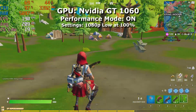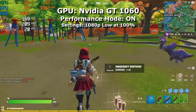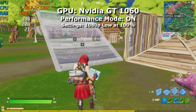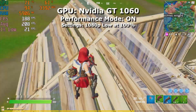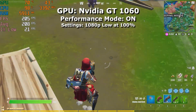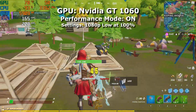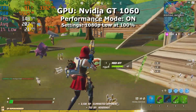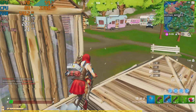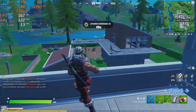Still at 1080p low settings, I turned on performance mode for the GTX 1060. Part of me expected the CPU to hold back the GPU, but I was surprised to find a decent FPS difference with performance mode on. The average frame rate ended up being about 208 FPS — pretty mind-blowing, as you're getting into some competitive frame rates. I will note that the 1% lows were a lot lower than I expected and I'm not sure why, but I'm sure with updates or settings tweaks that could be improved. It's pretty cool to see how optimization can affect performance, especially on low-end hardware.